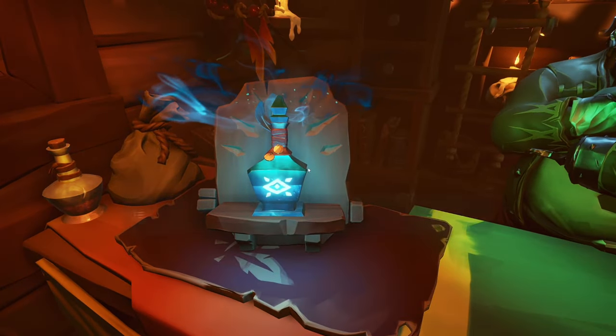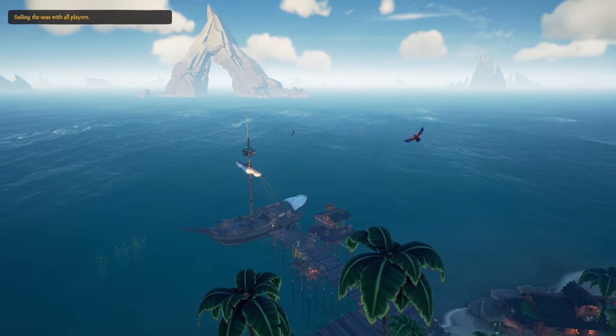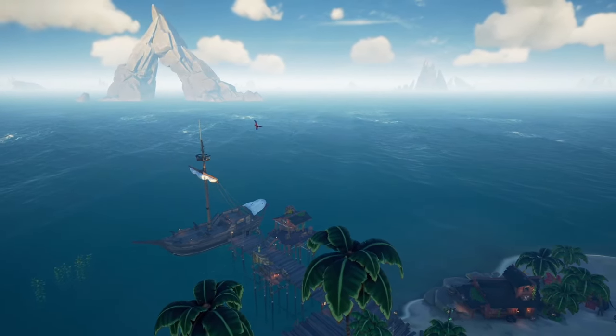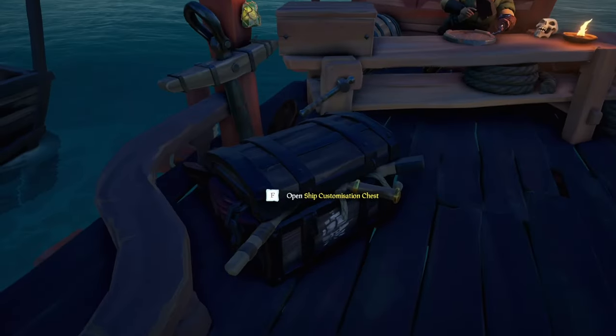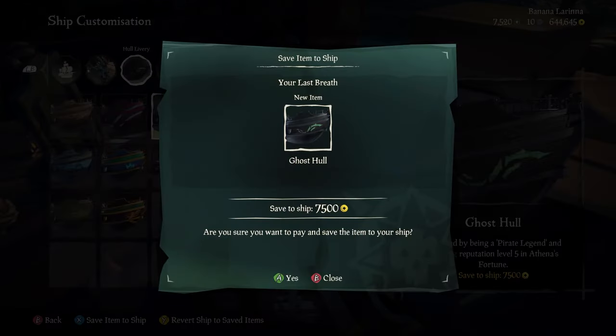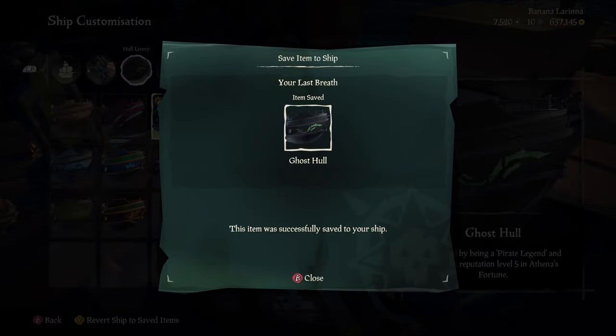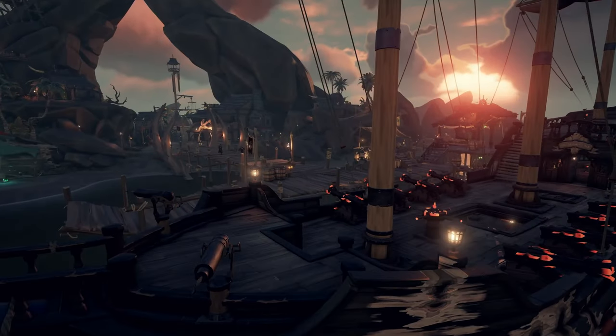If you wish to rename your ship at any time, purchase a renaming deed from the Pirate Emporium — it works exactly like the appearance potion if you wish to change your character looks. In the game for the first time, you'll find your ship parked. At first load-in it will be a default ship, so head to the ship customization chest and start bringing life to your vessel. Open the customization option, choose each individual set, and save it to the ship — you have to do that individually for each cosmetic.